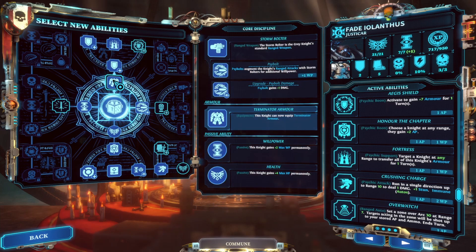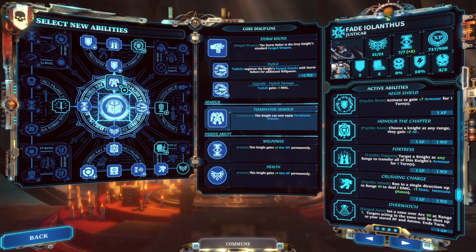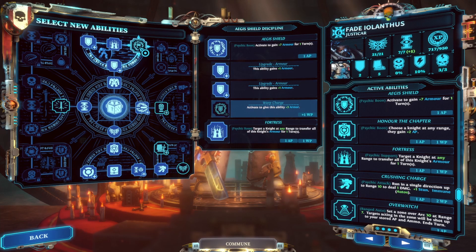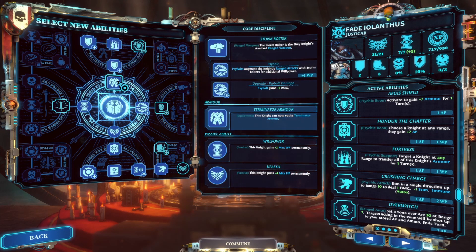Next, I would take Terminator Armor. It gives you plus two armor at all times, which helps protect him from chip damage if you don't have your Aegis Shield on, and it adds two extra armor when you are Aegis shielded. Then I'd take these two points, so that when you cast your Aegis Shield you'll be getting two extra armor on top of your normal three armor points from Aegis Shield and your two armor points from Terminator Armor.